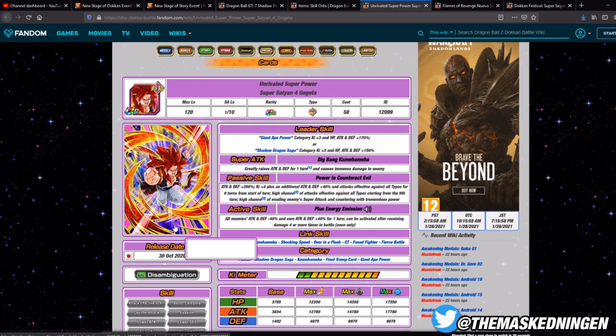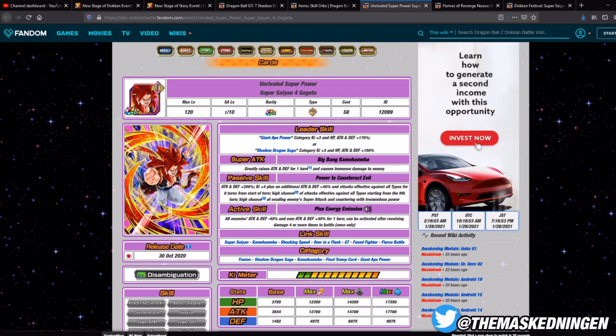Even if that itself was just his passive, he would already be absolutely insane — for the first 8 turns you're getting 240% attack and defense, 4 ki which basically means auto supering, and attacks effective against all types. You're never going to run this guy on a team where he doesn't link up with anyone. Under double 3 ki leads he's going to be starting the turn on 10 ki, and with links like Shocking Speed, Over in a Flash, GT, and Fused Fighters — all ki links — if you have even one activated in the first 8 turns, he's already got 12 ki. From the 9th turn he has a high chance of attacks effective against all types, and the counter chance was only 50% versus the old TUR Super Saiyan 4 Gogeta's 70%.